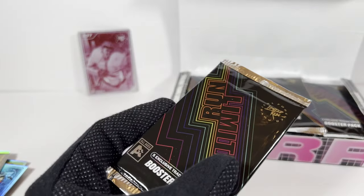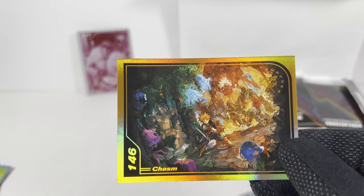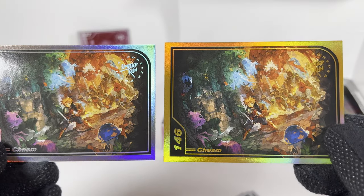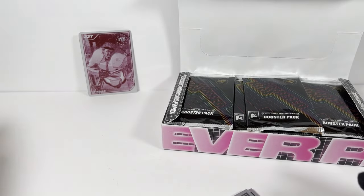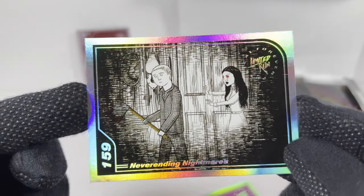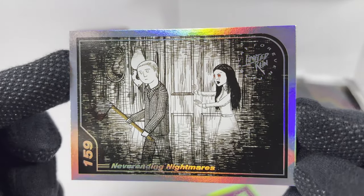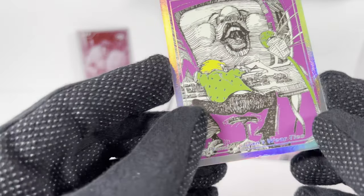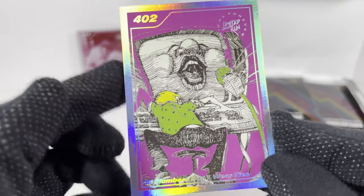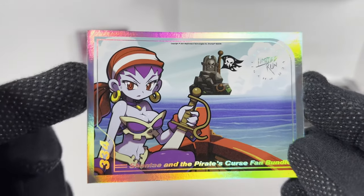Pack number three. There are gold foil parallels — you cannot escape trading card boxes and parallels. There's another Chasm. I'm not sure what series these are from. I think I have cards that are 400 and 500 range, so I don't know if they're in this booster box. Ooh, this is Plumbers Don't Wear Ties — there's a 400. That was a Philips CDI FMV game, very weird. And a Shantae and the Pirate's Curse fan bundle — I believe I've gotten three of these cards now.